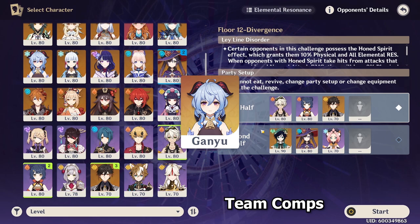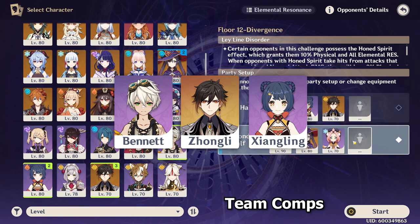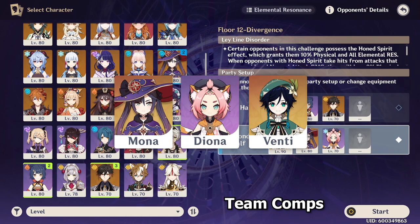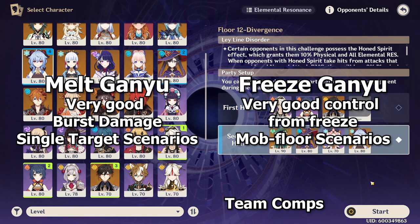Currently, there are two major ways of playing Ganyu. The first is Melt Ganyu, which is Bennett, Xiangling, Zhongli, and Ganyu. The second way is to play Freeze Ganyu, which is a cryo character, a Hydro character, a second cryo character, and Ganyu. The Melt Ganyu team does very good burst damage and single target damage, and it's very good for fighting bosses. The Freeze Ganyu team does a very good amount of AoE damage and very good control since you have the Freeze reaction, and it's most suitable when fighting mobbing chambers or just good AoE in general.